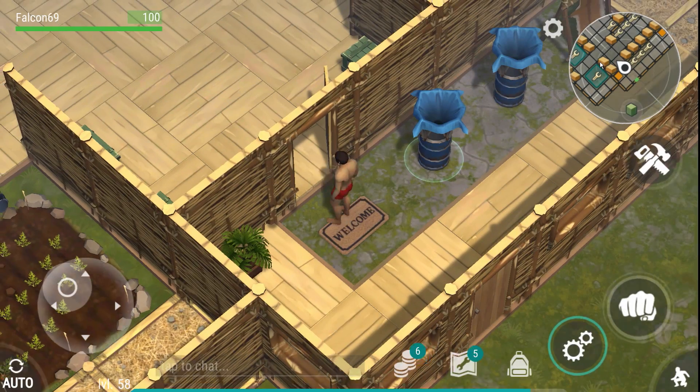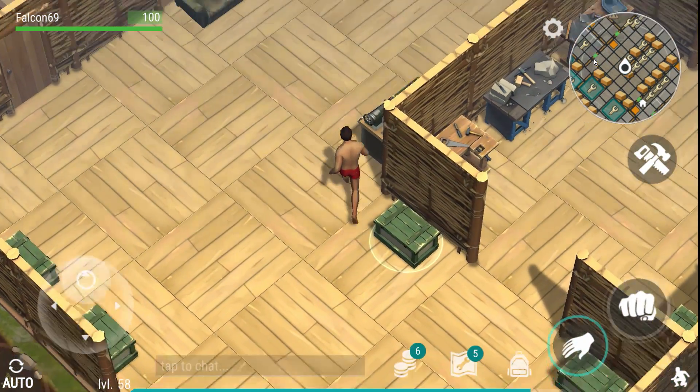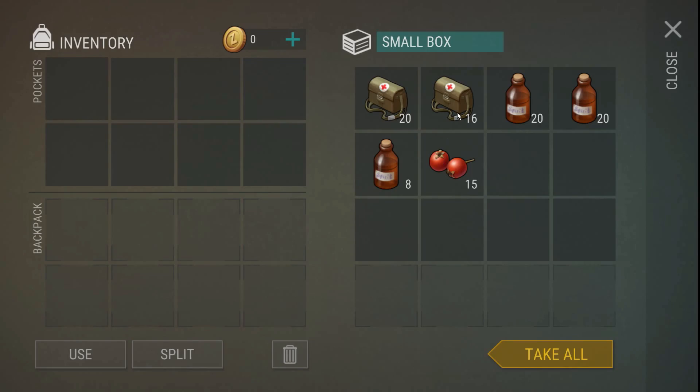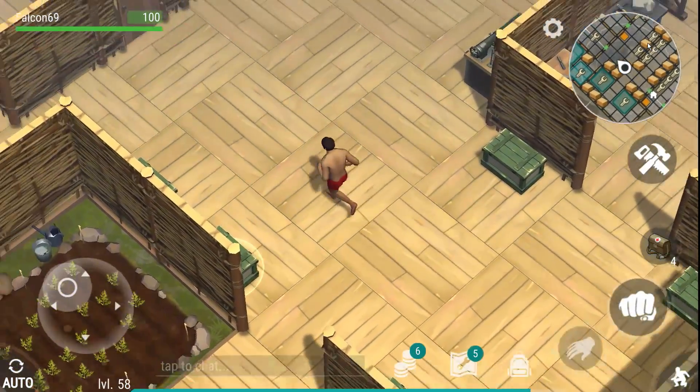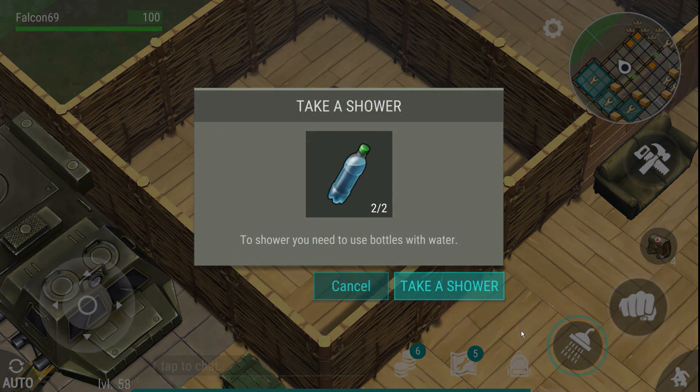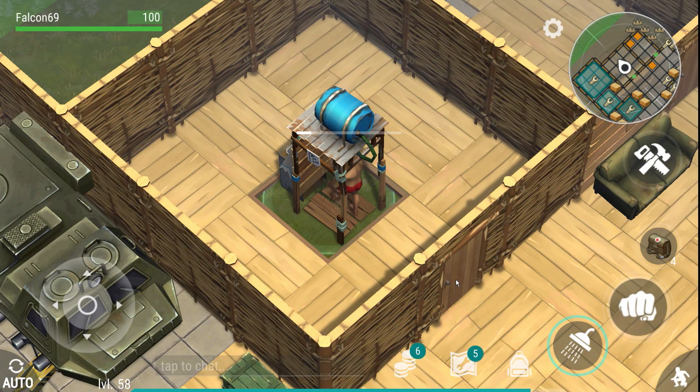We're going to the red zone naked. The only thing I'm allowing myself is a couple of medkits. When I die — and we will be dying — I'll do one more run to the red area, then a run with minor equipment to show you guys the difference that a small amount of armor can make when it comes to surviving.